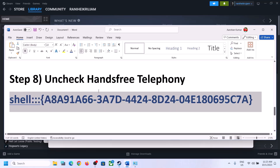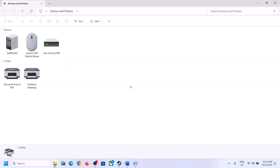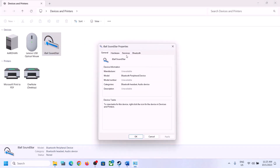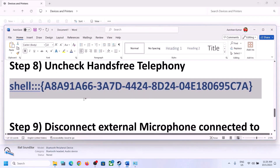The next step is to uncheck Hands-Free Telephony. Copy the command provided in the video description, type 'run' in the Windows search box, click on Run, and paste the command. Select your speaker, right-click, click on Properties, and go to the Services tab. Uncheck the Hands-Free Telephony box, click Apply, then OK. Launch the game and check.